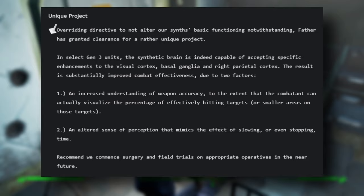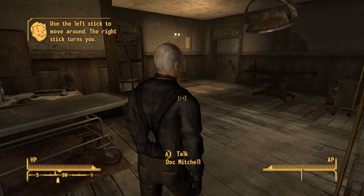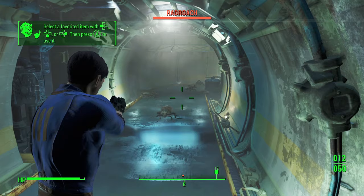Using this info, mixed with the myriad of other hints in Fallout 4, I can safely assume the sole survivor is a synth replacement made to take Father's place once he passes on. Many people have said that the courier in New Vegas can use VATS before getting the Pip-Boy as well, but this is not true. The sole survivor is the only player character that has this ability.